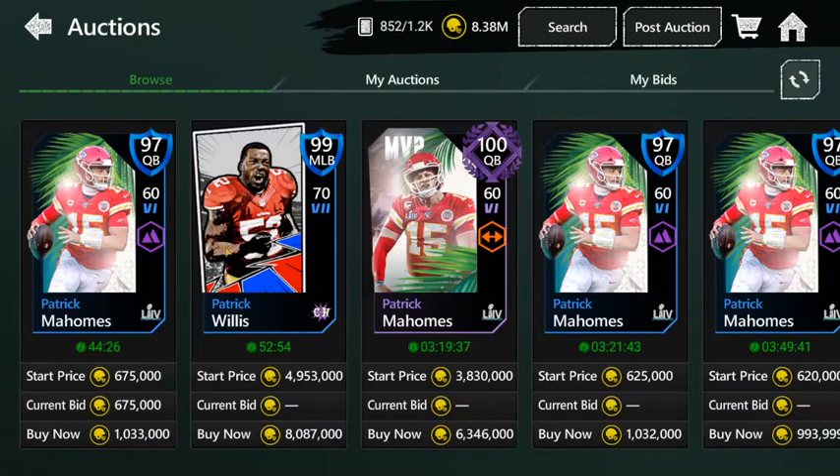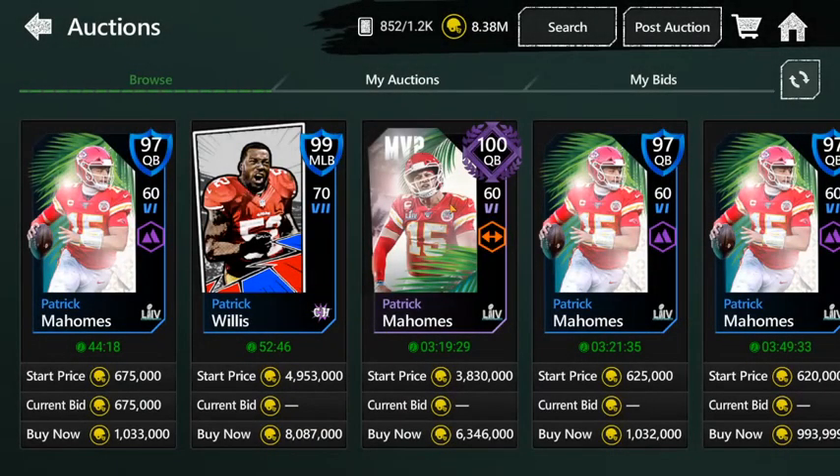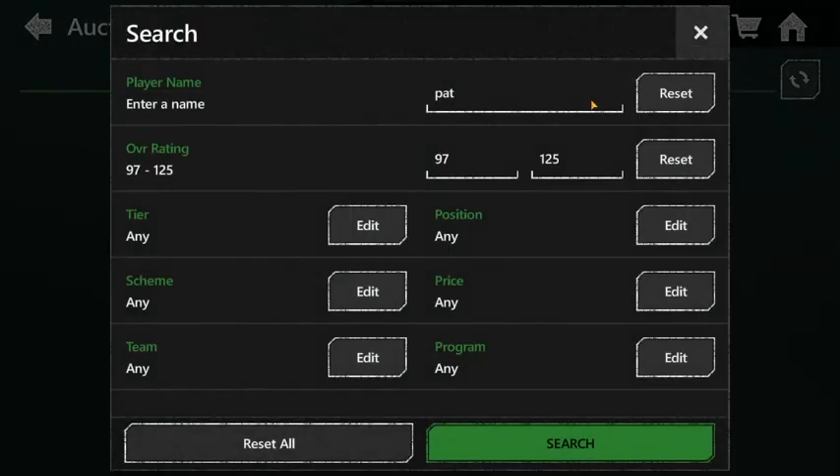Number 2 is Pat Mahomes. There are a bunch of Pat Mahomes cards — the 97 overall has 82 speed but nice throw stats. If you want a good Pat Mahomes, go for the 100 overall. His price drops to around 2 million in the afternoon. He's got 85 speed, 87 acceleration, 87 agility — it doesn't really matter if your offensive line is good. Just look at his throwing stats: 99 awareness, 99 throw power, 96 short throw accuracy — he's got the best throwing stats in the game right now.